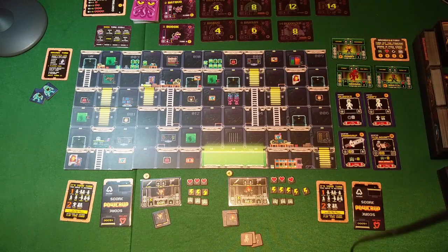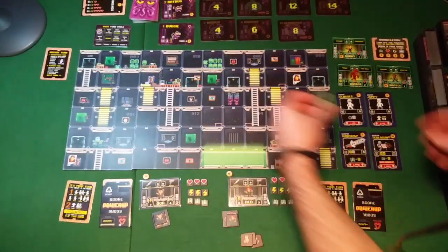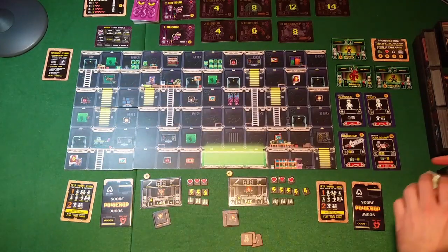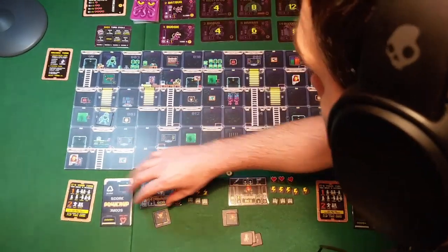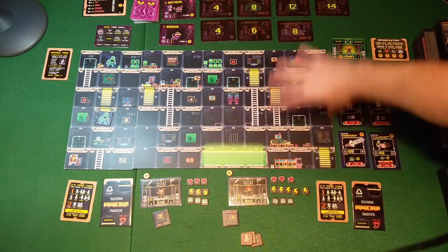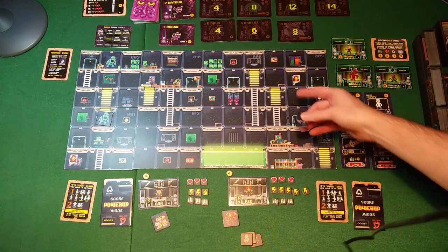The bugmistress will need to spend extra points to activate more bugs to be able to spawn them. In this case we're playing a two bugbusters versus one bugmistress game, so in the beginning there will be two burps and they will spawn on the left side of the board. The bugmistress can choose where to place them - for example, let's place one here and one here. She can choose anywhere in these two tiles, and the bugbusters will spawn on the right side of the board in any square on the right-hand side of the last tiles.